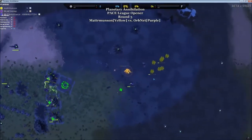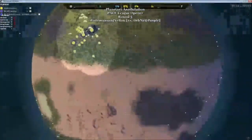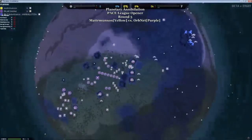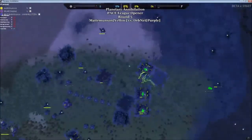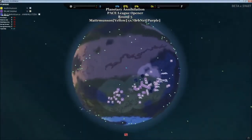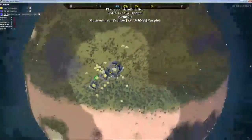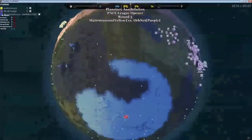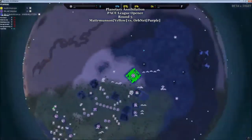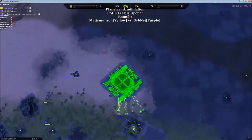Those fighters should be easily able to take out those gunships now without any Peregrine escort. Matter Munson now has to get out more Peregrines to try to control the skies again. But Orb Net already has a little time advantage, getting a lot of stingers out to grab that air superiority back — doing a good job trying to control the skies. More and more Peregrines being built; they are easy to build but die pretty easily. If he can get that advanced factory out, this game might reach a good position of stability.